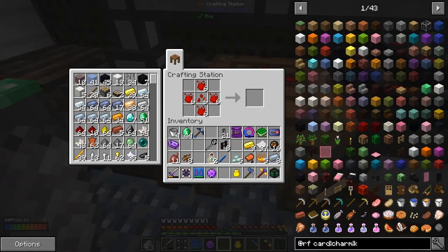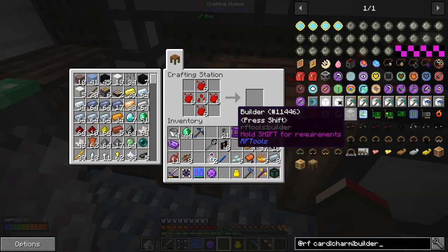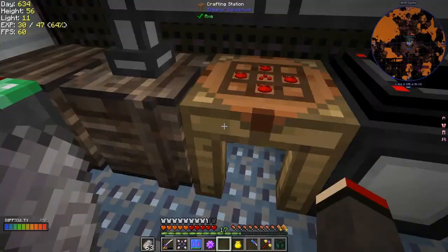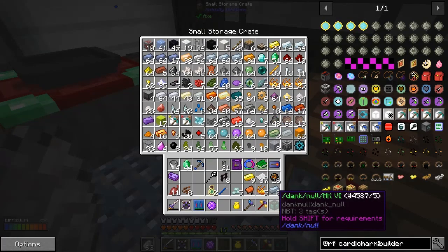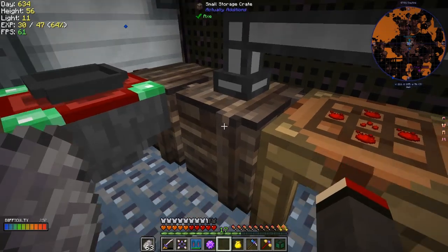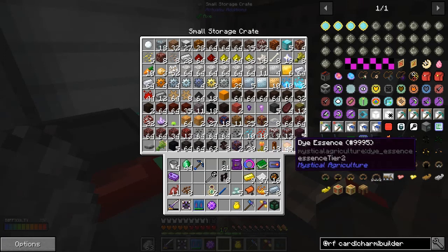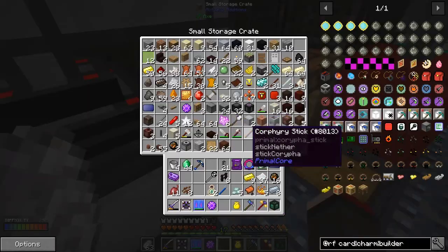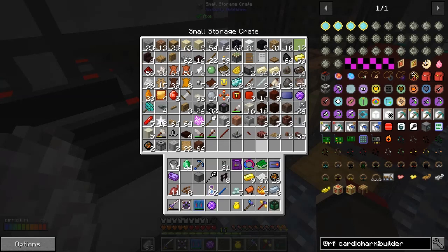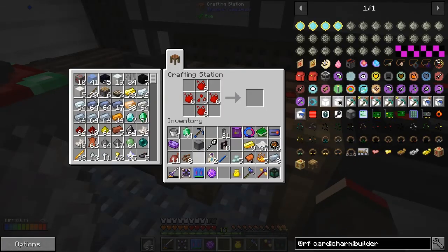Builders weren't too expensive for the farm room, but the power they require is quite a lot. A builder is this block here — it's basically bricks. I'm missing a machine frame which I think I've got. I think I've got a machine frame somewhere. Maybe they're in this chest — yes, machine frames here, just one though. I thought I made four of these.